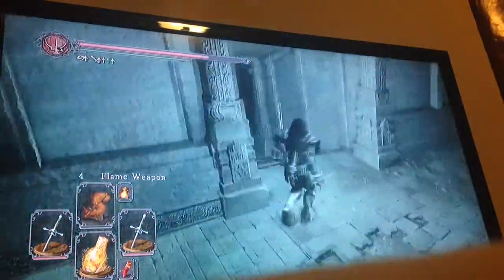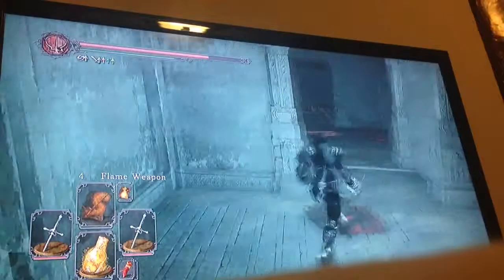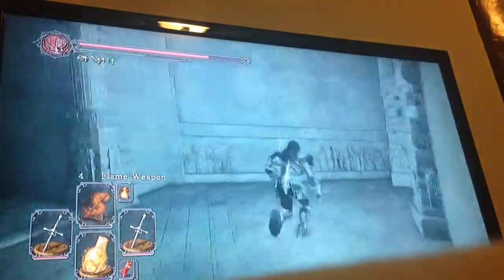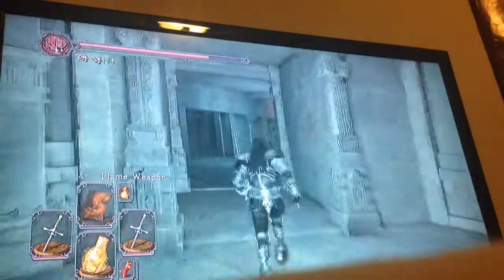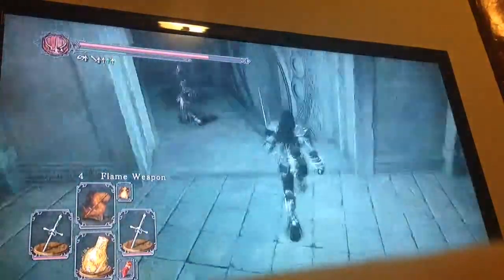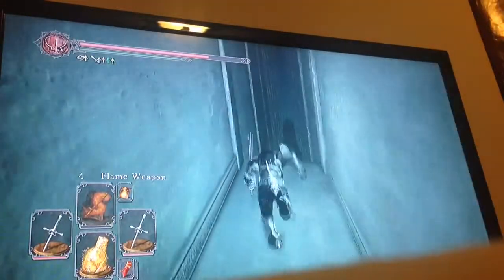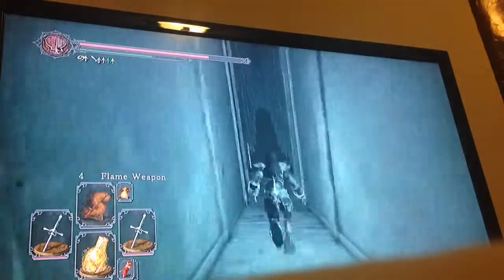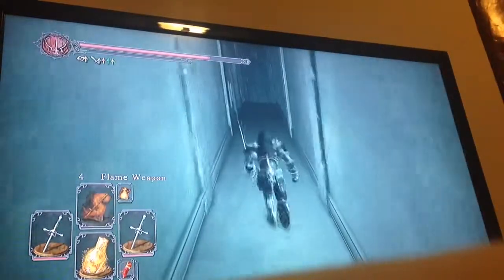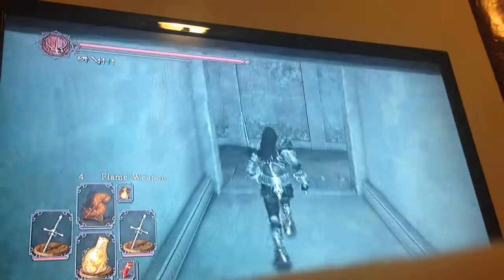I haven't really paid much attention to that. What you can do is run past this — just bolt past right here. Get that chest. There's an effigy in that corner if you want to risk it. There's an item to my left. Jump down. This is the part where I'm gonna start killing.